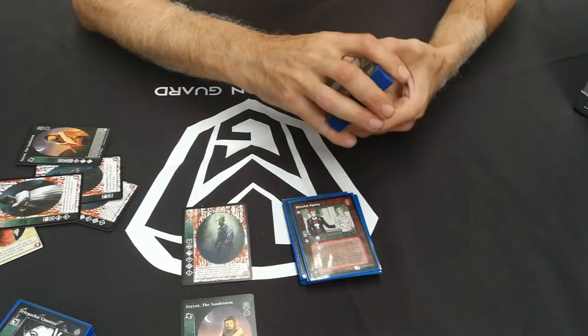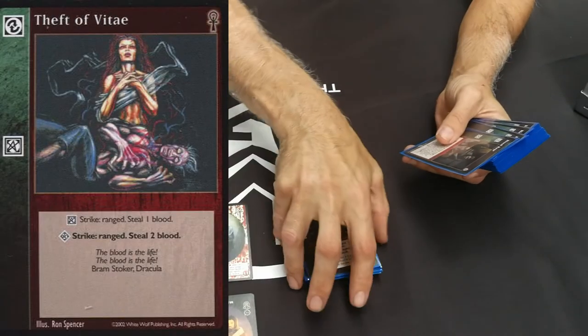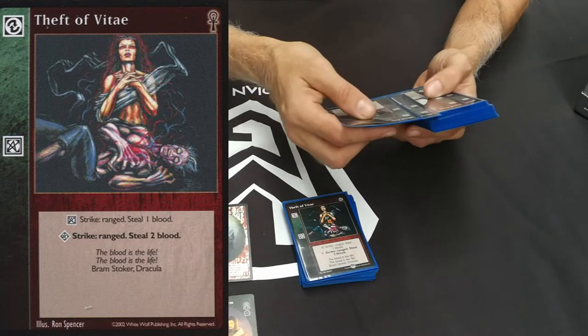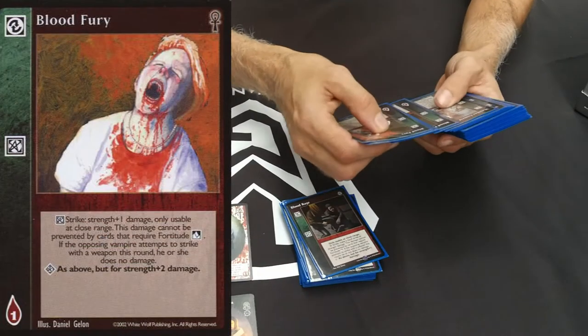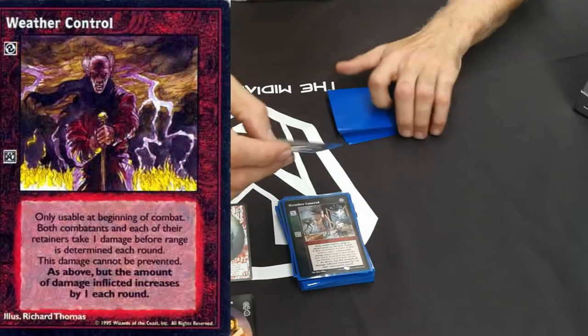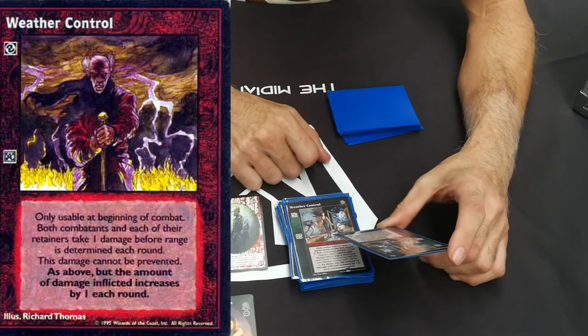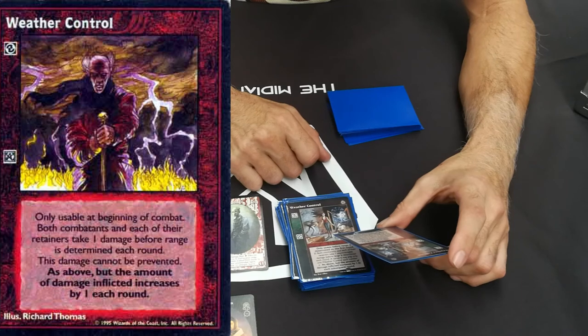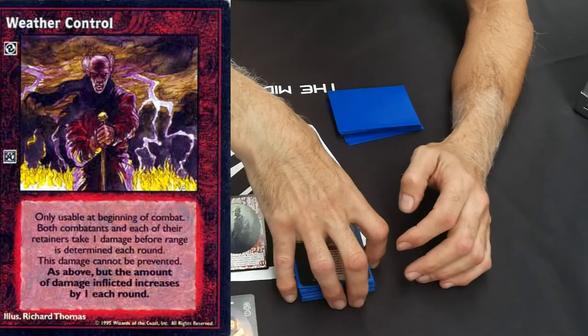So if you've got Vengeance and Vitae Block out you're hitting for extra damage - all of a sudden these vampires have no blood whatsoever. There were also blood range cards and Blood Fury - only usable in close combat. Weather Control was the final combat card, connected to the Arcane symbol. Both combatants and each of their retainers take one unpreventable damage before range is determined each round. As above, but the amount of damage increases by one in each subsequent round, which really helped with the presses and all the other damage happening.